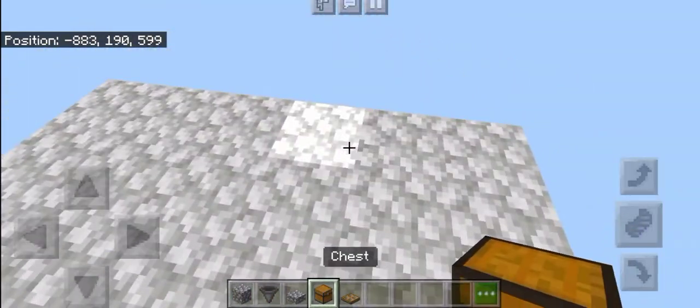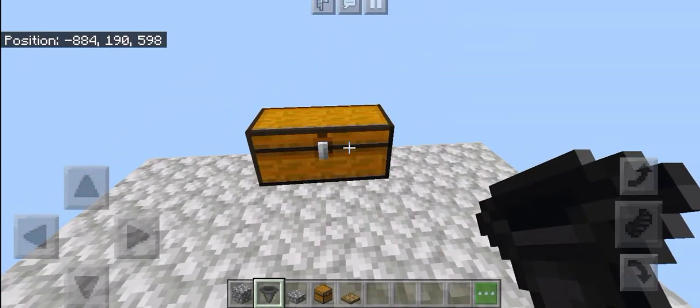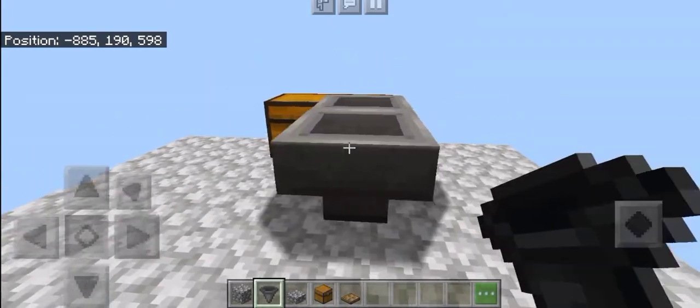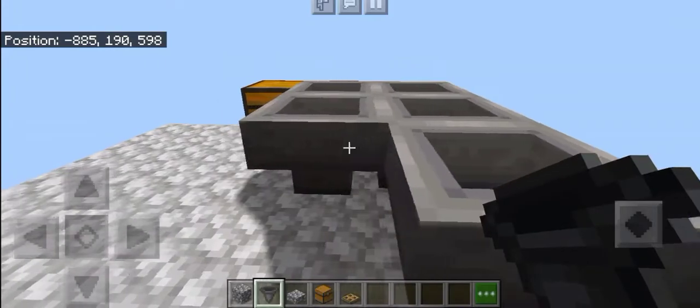At the back of the farm, put a double chest just like this. Then run a hopper into that chest — crouch and place it. Then place four more hoppers that run into each other.